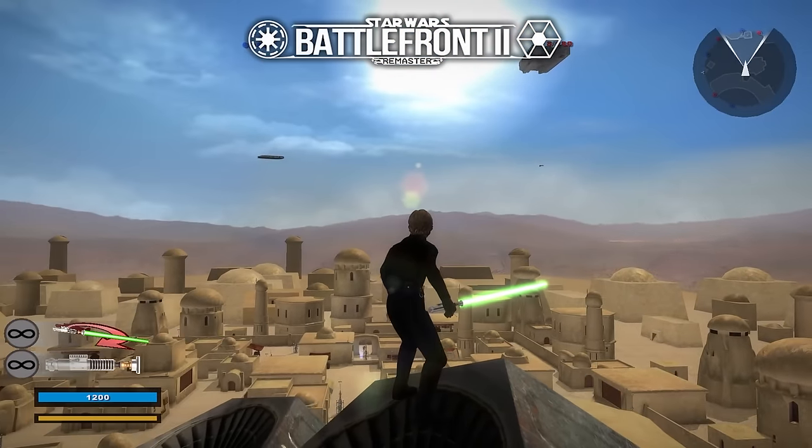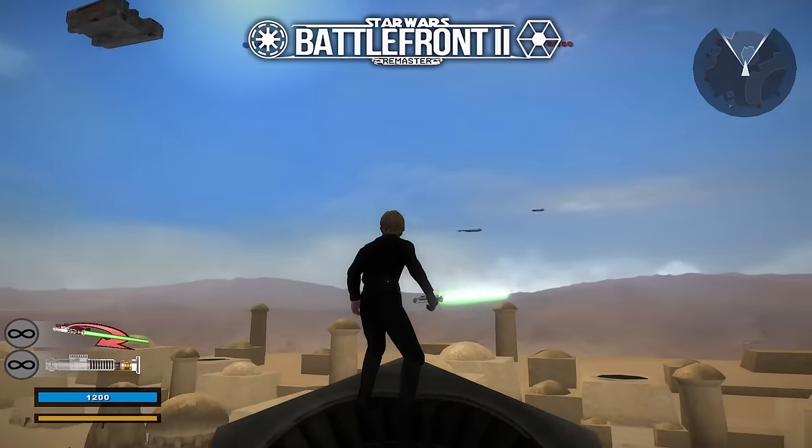Mos Eisley is another one of those maps that I don't think even comes close. And this isn't even necessarily a texture or upscale issue — it's more just the lighting and color. Mos Eisley in the Remastered version has a beautiful blue sky along with yellow sandstone buildings, whereas the Classic Collection looks completely washed out. The Remastered also adds desert around the map; in the Classic Collection it looks like you're in a town floating in the sky. Adding ships overhead is another nice detail — so much more realistic, and it feels so much more like the spaceport we were first introduced to in A New Hope. I'm voting Remastered.